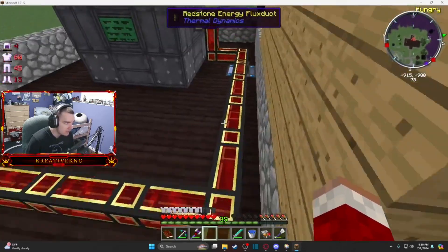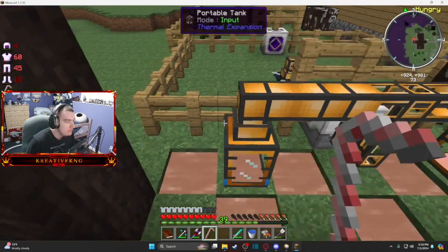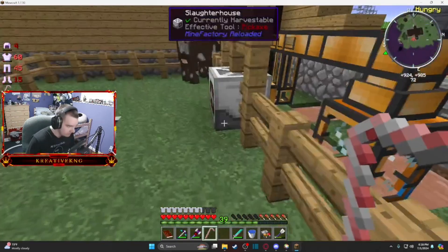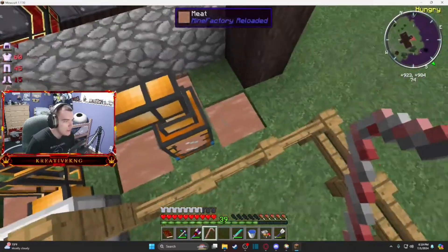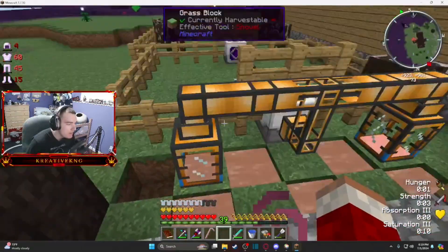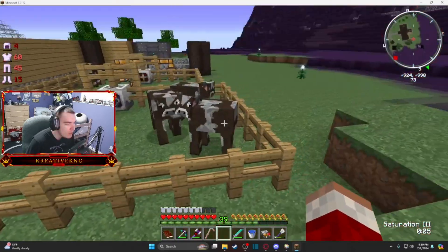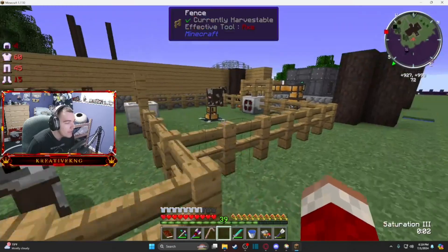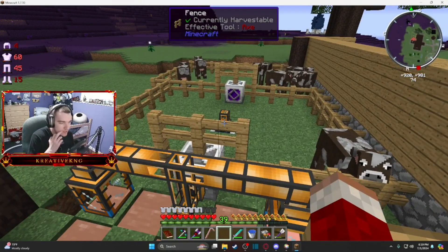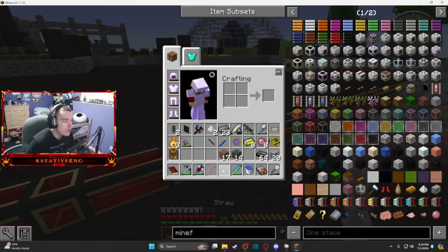I upgraded all the cables to the redstone tier. Another thing I found out while grinding for pink slime — with this straw from Mine Factory you can drink the liquid meat, and as you can see it restored my hunger bar to full hunger and saturation. It also does not suffer from the diminishing returns that Spice of Life brings, so this is basically an infinite source of food — really really good.